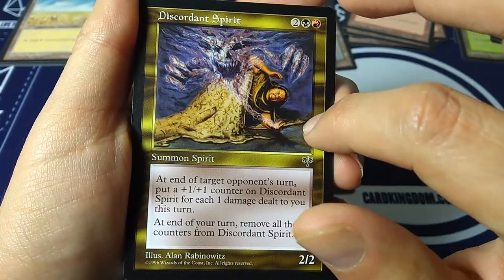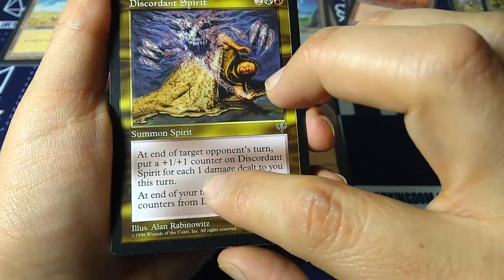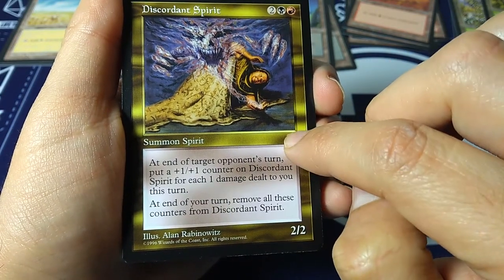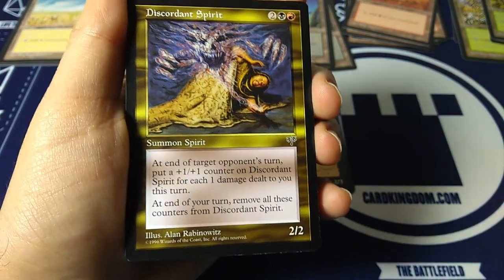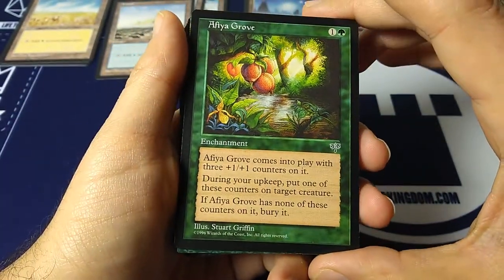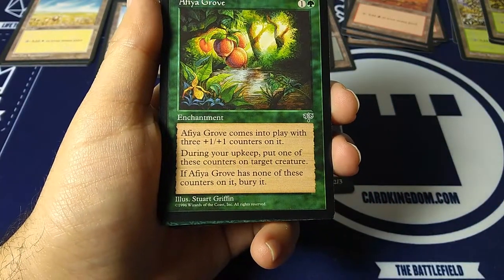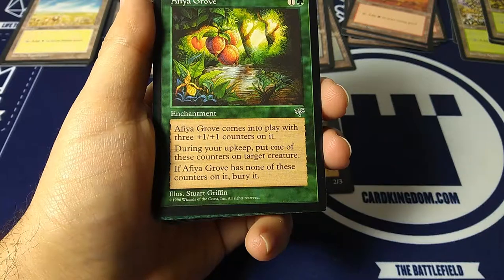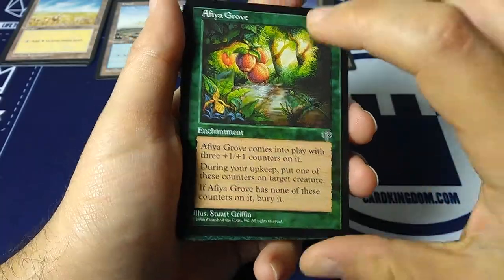Discordant Spirit — gold border card. This is how multi-color cards looked back in the day. Two black, one red — summon spirit, two-two. At the end of target opponent's turn, put a plus one, plus one counter on Discordant Spirit for each one damage dealt to you this turn. At the end of your turn, remove all those counters — it doesn't really help you very much it seems. Afiyah Grove — one and a green enchantment. It comes into play with three plus-one/plus-one counters; during your upkeep put one on target creature. If it has none left, bury it.